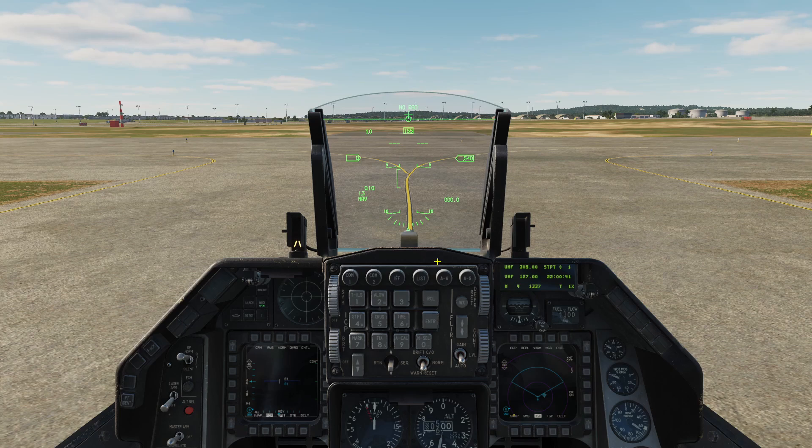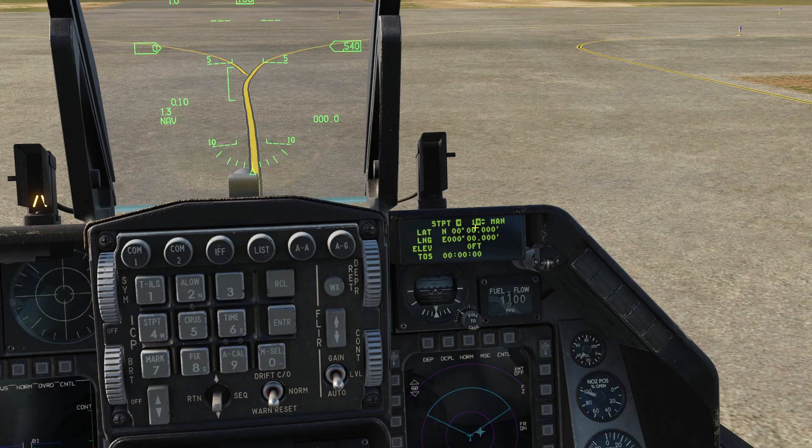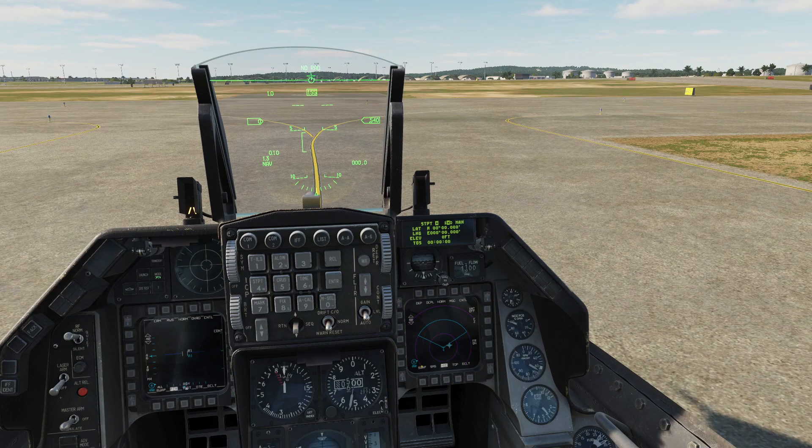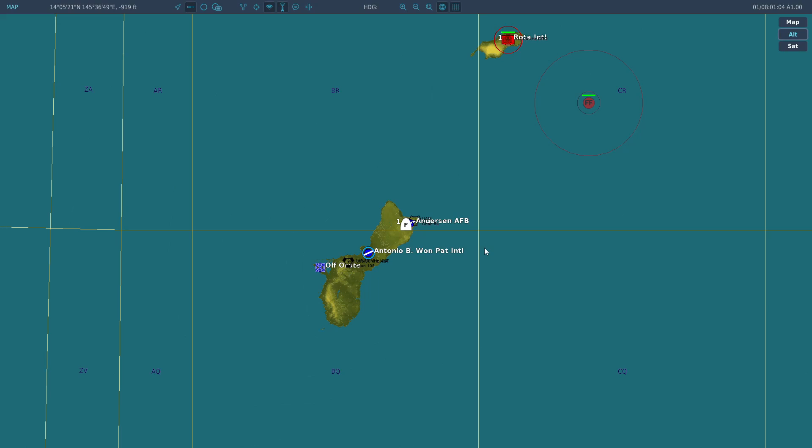To create a steer point, just press 4 on the ICP. Here you will see number 1, which means steer point 1. This is for the latitude, this is the longitude, this is the elevation. To know the latitude, longitude, and the elevation, just press F10 on the keyboard. You will notice on the top left of the screen the coordinates.